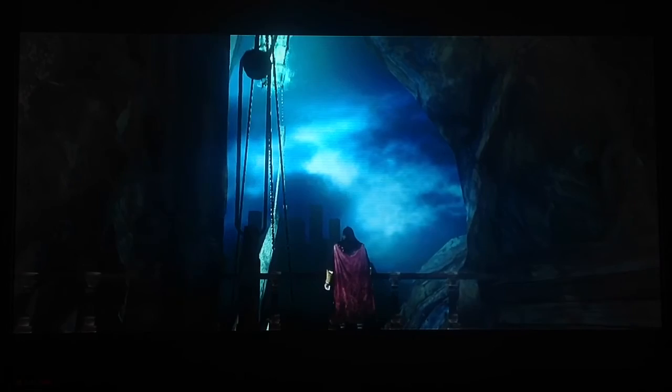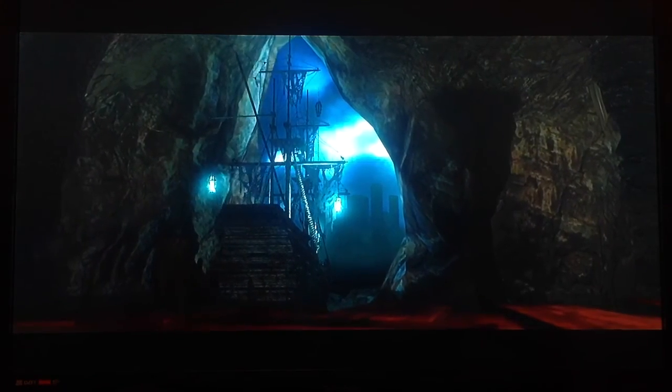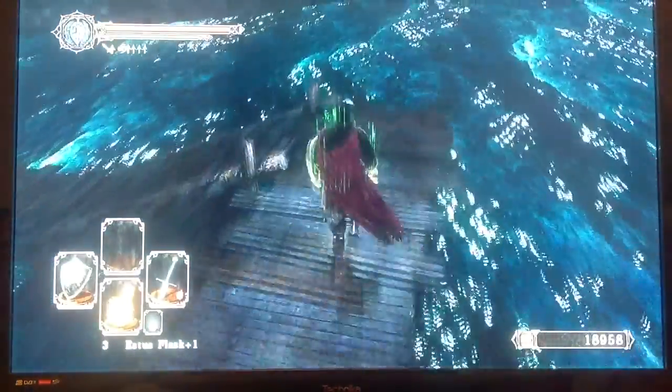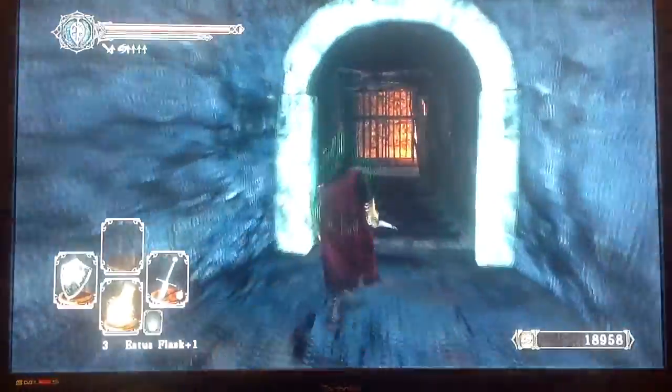Off to bigger and better things we go. We're not actually going to do the Lost Bastille - just trust me, we don't belong there yet. We'll get to that later. The place we're actually supposed to be next is Huntsman's Copse, which is full of poisonous dead things, so that's always fun. But we're just going to get the bonfire here and upgrade my character. Wait - have I got any large titanite shards? I don't think I do.